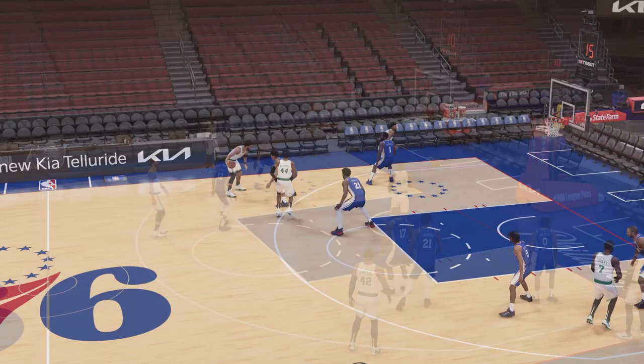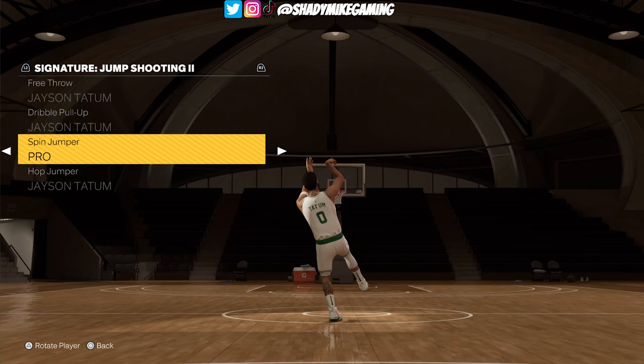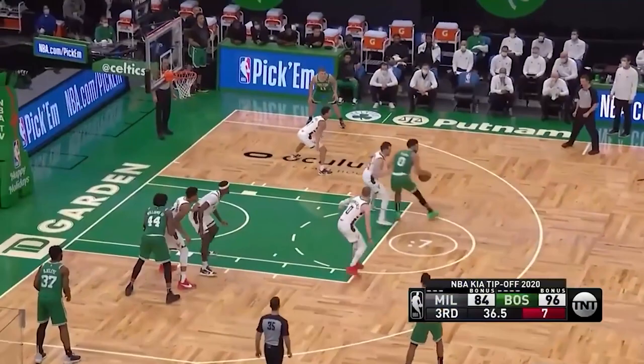For the spin jumper, we're going to change this to Pro. Jason Tatum is very athletic on his shots — he's got a lot of athletic leg kicks and things of that nature, and the Pro spin jumper captures that the best in my opinion.